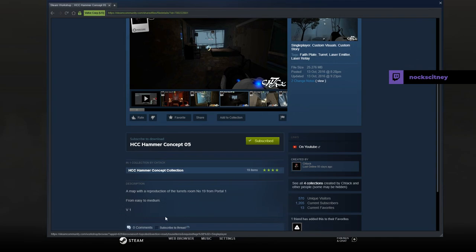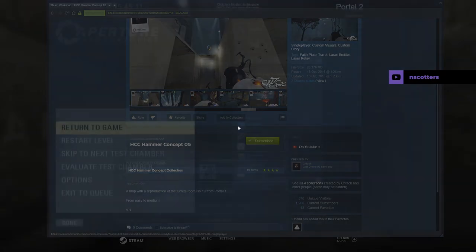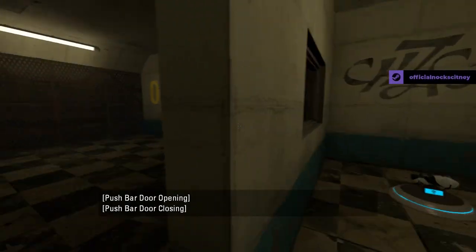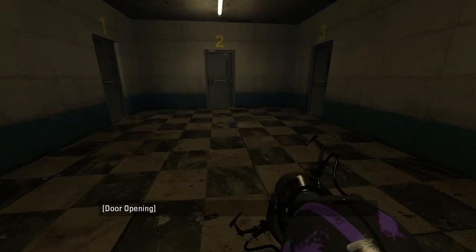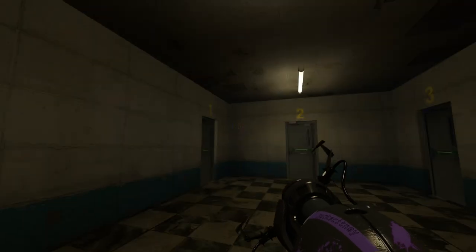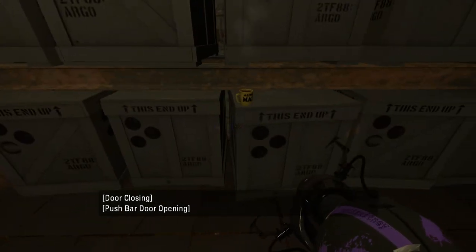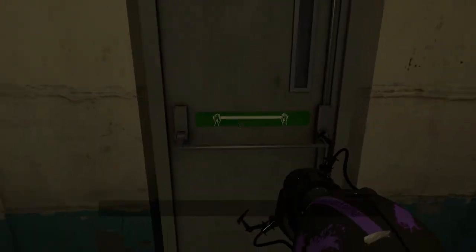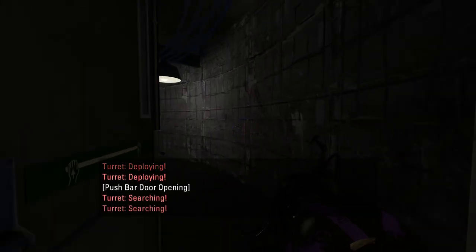A map with a reproduction of the turrets room number 19 from Portal 1, from easy to medium, version 1. All right, so it looks like we are going to be playing a turret puzzle in this one. I've just been playing quite a few maps recently and I just sort of feel like I really need to take a break. I hope you guys can all understand — it's not the end of Portal by any means, but I just really need to take a break.